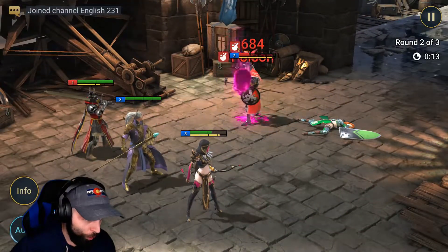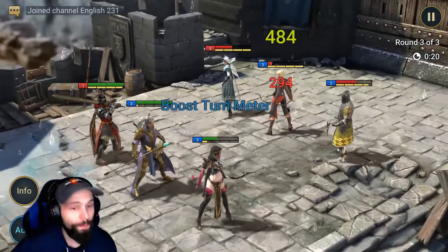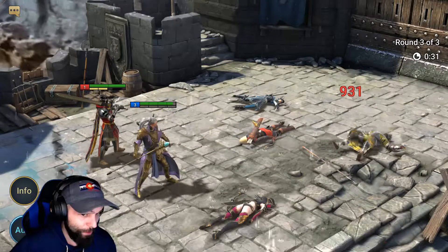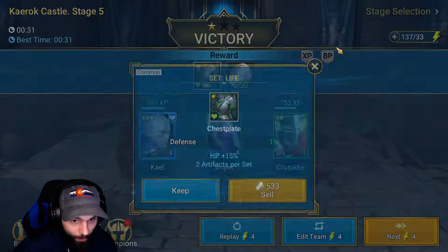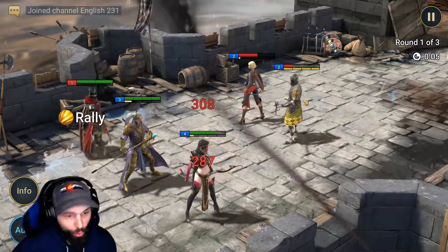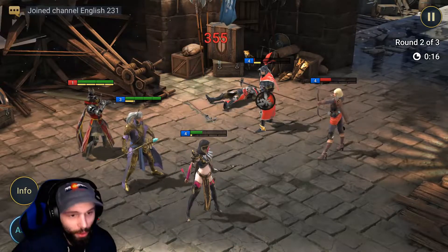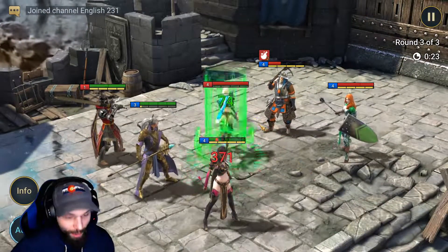When you get a 2-star to level 20, you can use two other 2-stars to make it 3-star. When your Kale is level 30, you'll feed him three 3-stars to make him 4-star so he can level to 40. Take your starter and level him as fast as possible to level 60 — that's the max. I see a lot of people making the mistake of making lots of level 50s and not progressing. You need to make a level 60 as soon as you possibly can.